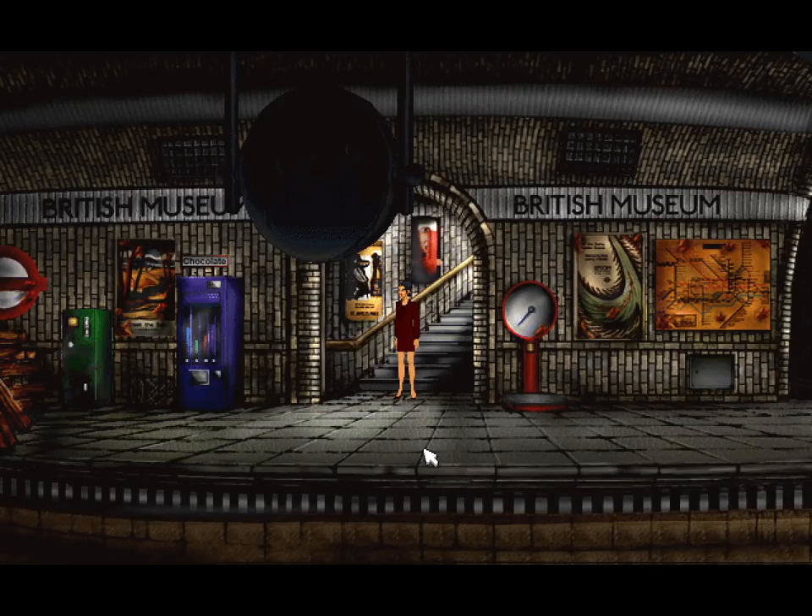Welcome back, folks, to Let's Play Broken Sword 2! When last we left off, George has figured out where he needs to go if he's going to find that stone — Zombie Island, or at least that's where Ketch's treasure is, which is very likely to contain the stone. There's roughly a 95% chance something terrible is there, considering the place is called Zombie Island.